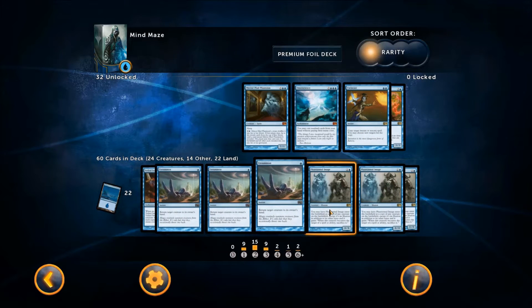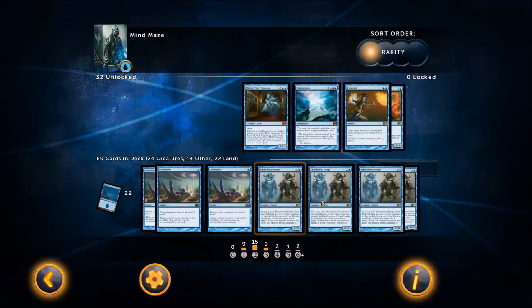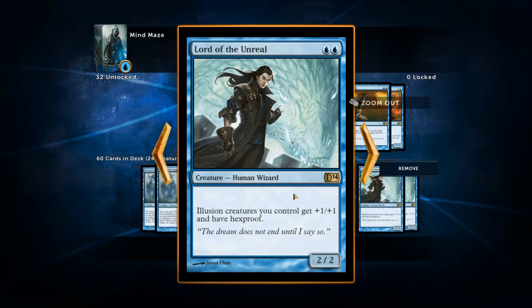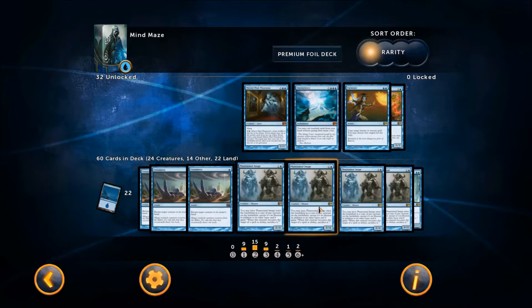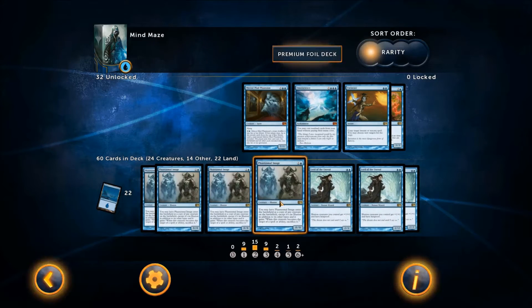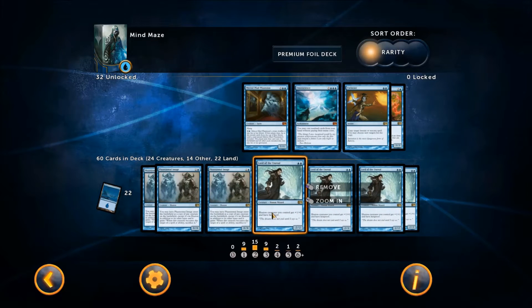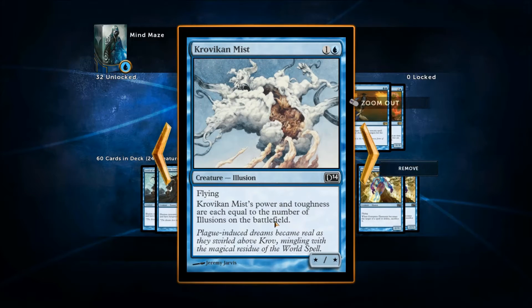Phantasmal Image — this card is amazing in this deck. If the enemy has a creature you can't beat, you can copy it, or you can just copy your Lord of the Unreal, which is the next best card in the deck. Lord of the Unreal gives all your illusions plus one one and hexproof. There are four in my deck but you can have eight, so all your illusions buff up, including copies that become illusions and get buffed by each other. You can have some crazy combos. Krovakon Mist's power and toughness equal the number of illusions. Gossamer Phantasm: two for two one, another illusion.